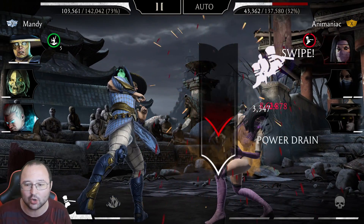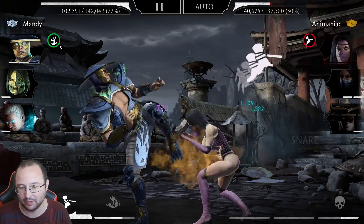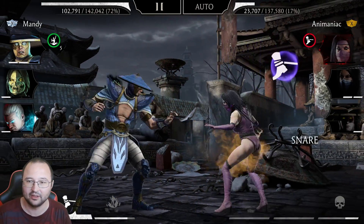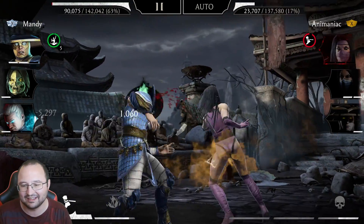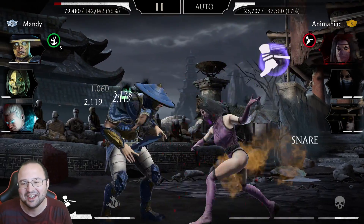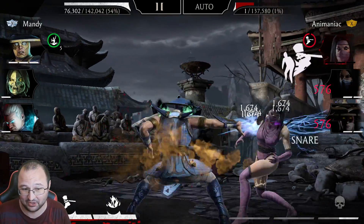I am always constantly at 5 stacks. After one full combo it literally did almost nothing to her power bar. So in a way, it's impossible for them to gain special one ever with this strategy. It is absolutely busted.